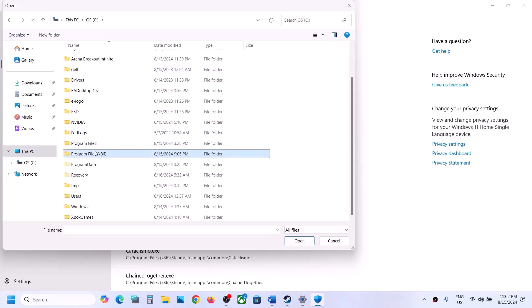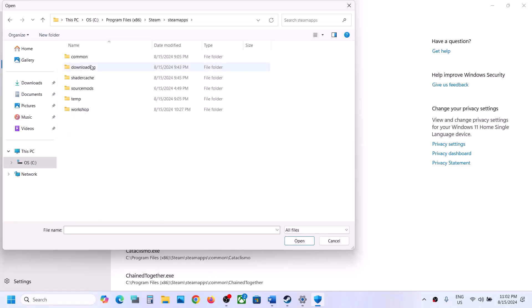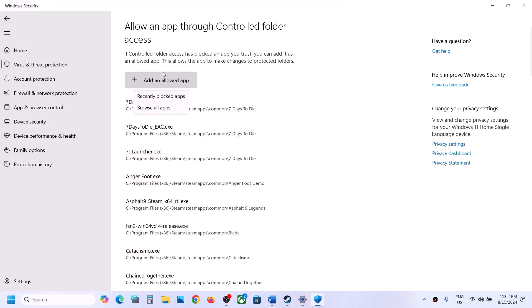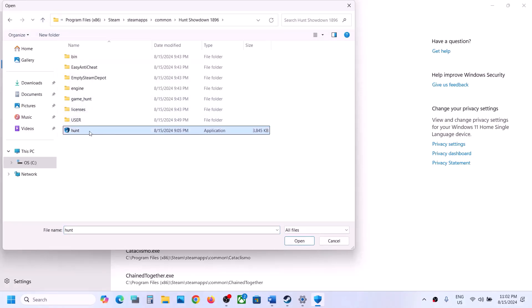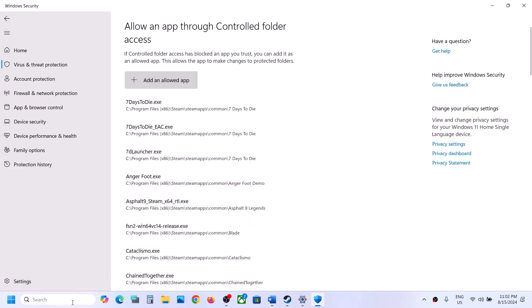Browse All Apps and go to the game installation folder. If the game is installed in C drive, open C drive, Program Files x86, then open the Steam folder, SteamApps folder, Common folder, open the game folder, open the Bin folder, then Win64, and select the .exe file and click Open. Then click Add Allowed App again, go back, and select the Hunt .exe file and click Open.